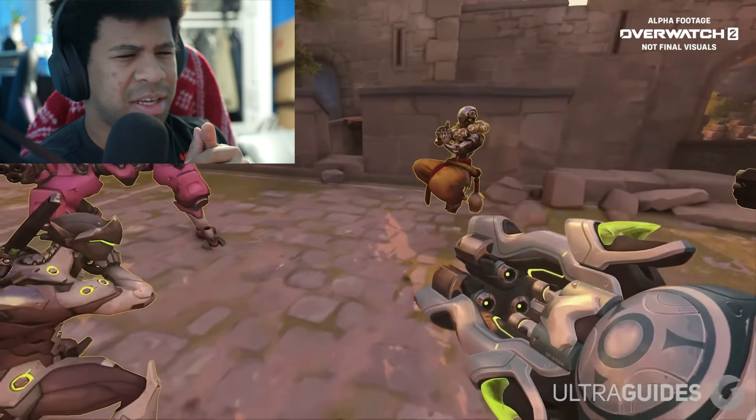Bastion now has a bouncing bomb instead of his old grenade — it sticks to the ground and players but bounces off walls, which is really cool. It also adds a movement ability to Bastion's kit. Finally, his ultimate is way different now — it's basically three Doomfist ults but you're exposed while using it. They're very strong and can usually pick a lot of kills, but they're projectiles in every sense, meaning they can be blocked or destroyed by other abilities. I never tested if you could deflect it as Genji and I'm kind of regretting that now.